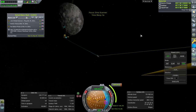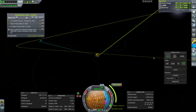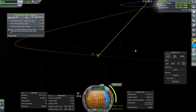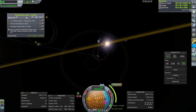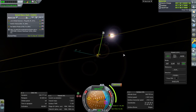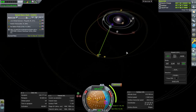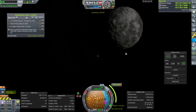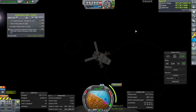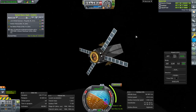We better check communications. That's probably the link back — okay, it is. That should remain fine as we do the burn. It really makes it look like this is far out. For some reason SmartASS is totally not working — did that go bust? Can Kerbalism kill MechJeb? I don't remember it saying it could do that.